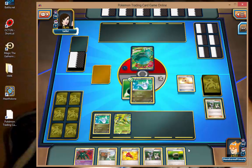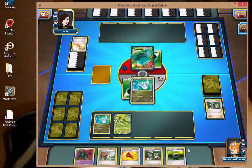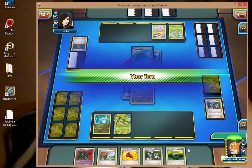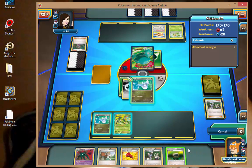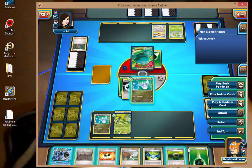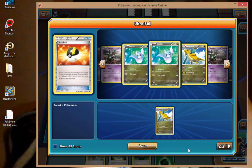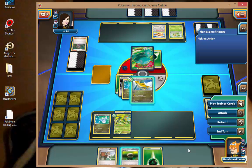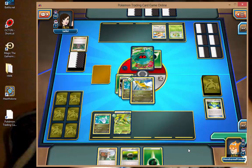I probably should have gone for the Trubbish, because I also have a Floatstone in hand, so I could have had a turn-two ability shutdown. Venusaur is going to be slow, so maybe I can spend another turn, but I want to be locking out of items faster. Floatstone onto the Virizion just in case I need to absorb some damage and switch it out. He just attaches to Venusaur — that's all he does this turn. Leafeon with Sleep? Awesome. Let's see if we can get Rare Candy and Dragonite off this draw — and there's Rare Candy. Dragonite this turn. We can Deafen turn two — that's exactly what we want.